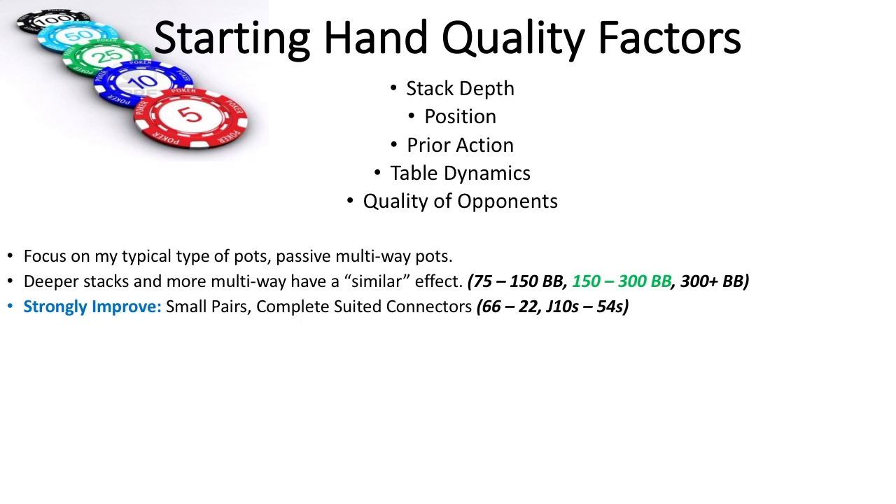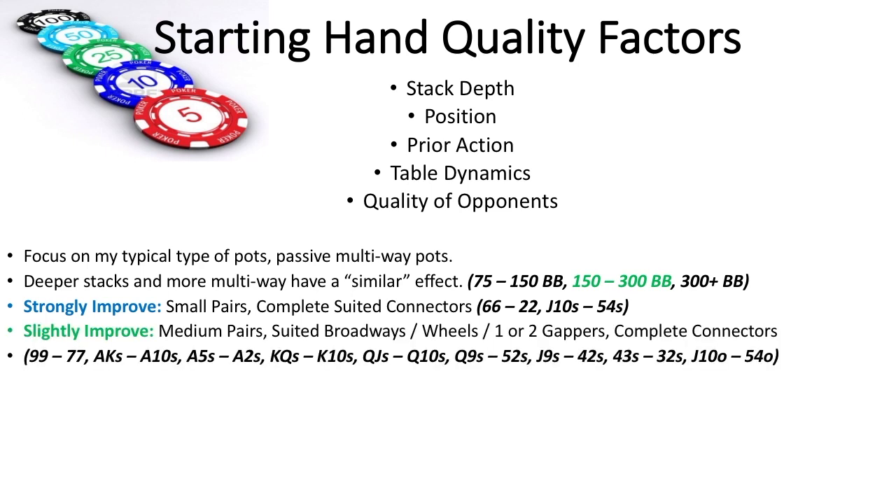Sets, on the other hand, are literally hidden on any board. With a similar pattern, the hands I believe slightly improve more due to being multi-way than deep are middle pocket pairs. They mostly lose their showdown value, but of course flop big with sets. Then the suited aces that can also make straights, suited broadways, and gappers. Plus, complete offsuit connectors improve more due to the deeper stack than the multi-way.